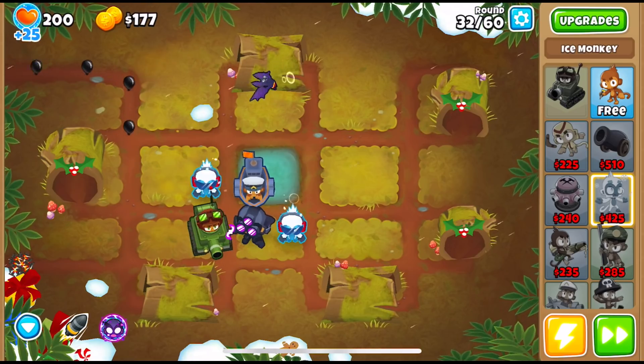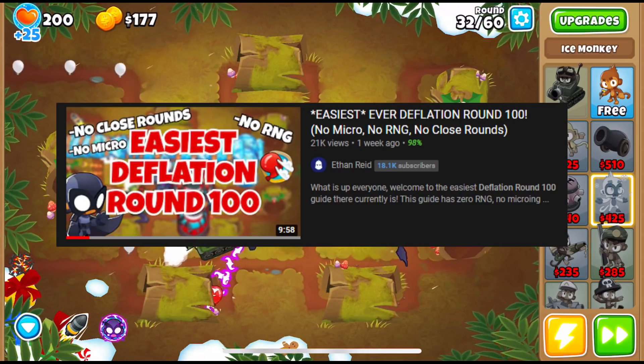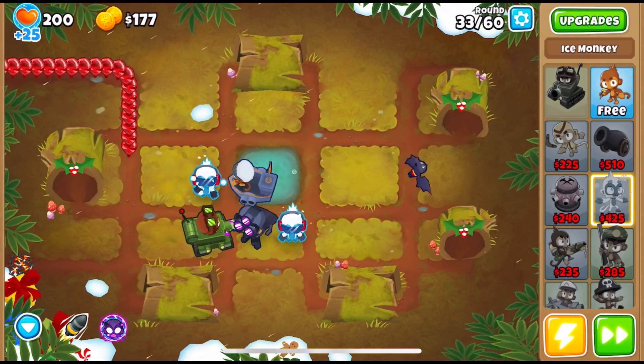This monkey knowledge is also one of the most important ones when doing the deflation round 100 strategy, which requires no micro, no RNG, and has no close rounds throughout the run — but you need to have some monkey knowledge points for everything to run smoothly, and this one is one of those.